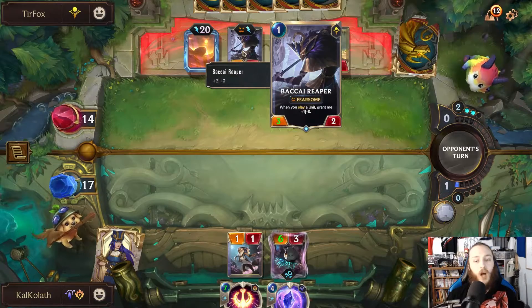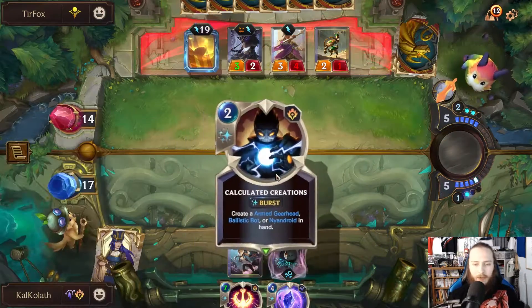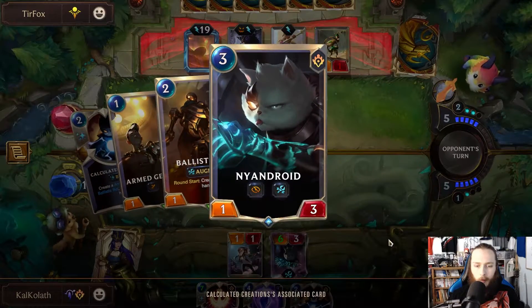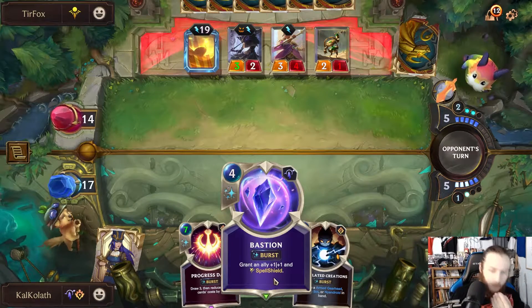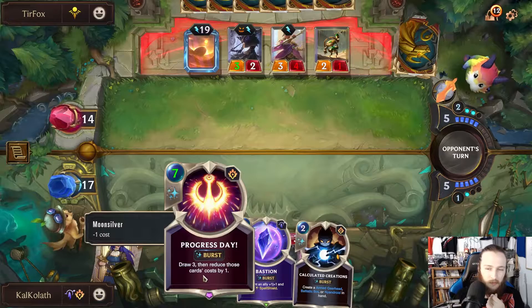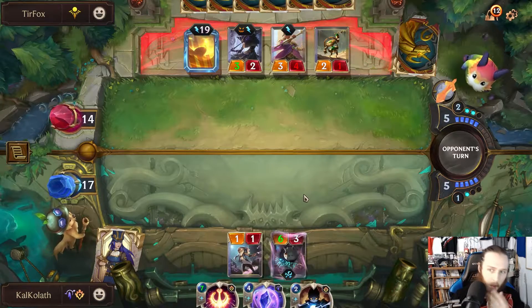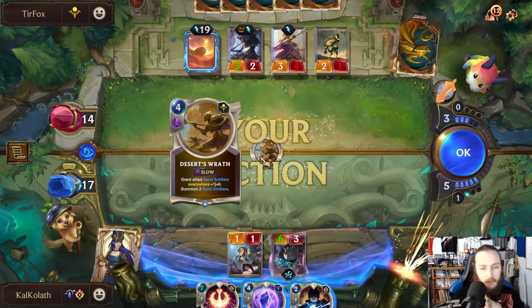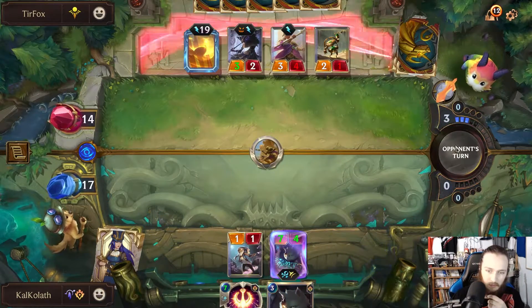When you slay a unit — oh, it's not when this guy slays a unit. Oh okay, well I'm an idiot. I haven't been against very many of these decks, I'll be honest. I think I need to do spell shield this, creating Neandroid. I don't think I have too many other options. They're both burst, so that's a good round I believe.